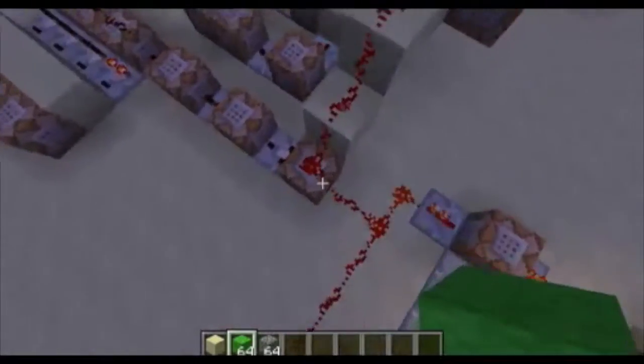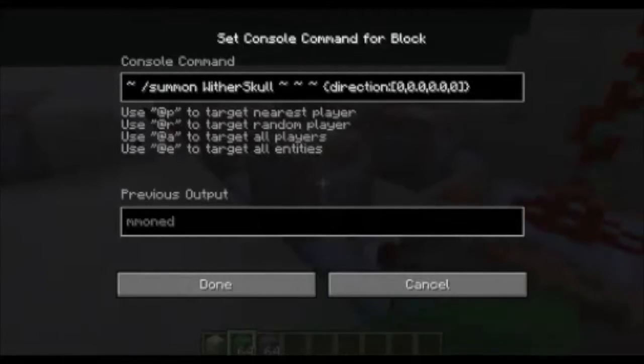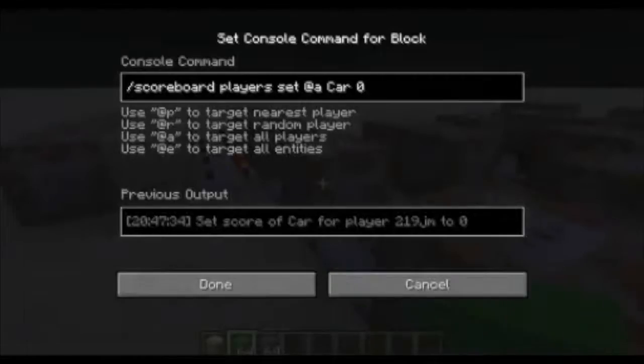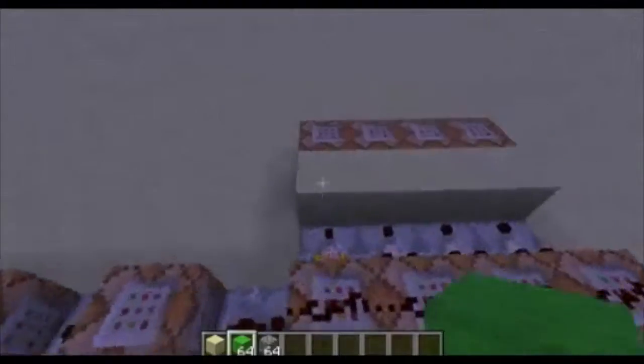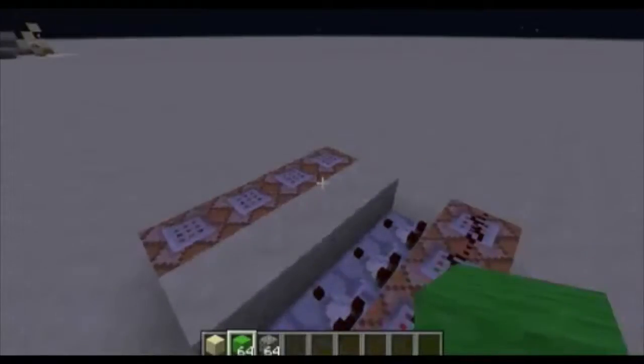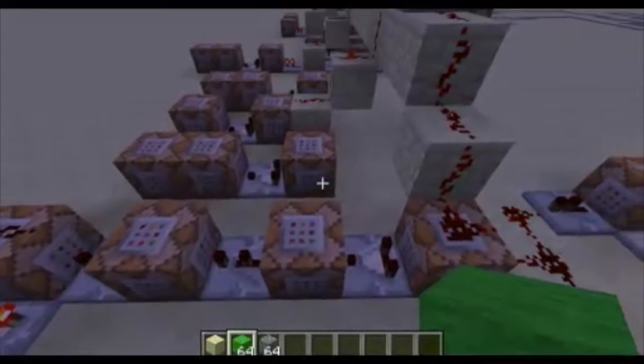This is the summoning section — all it does is summon a wither skull where the player is, sets the player's car to 0, and sets its direction (DIR) to 1, 2, 3, or 4 depending on where the cobblestone is from the diamond block.